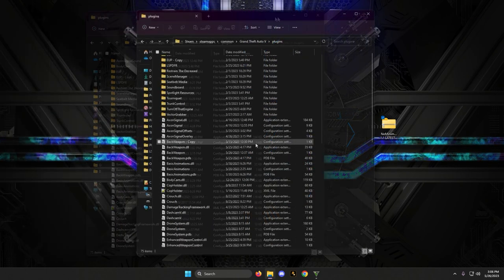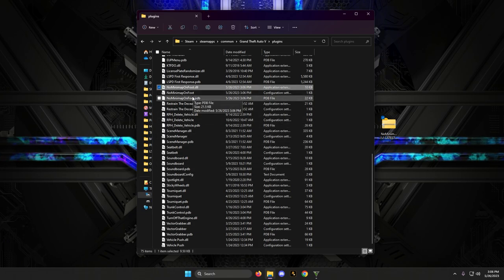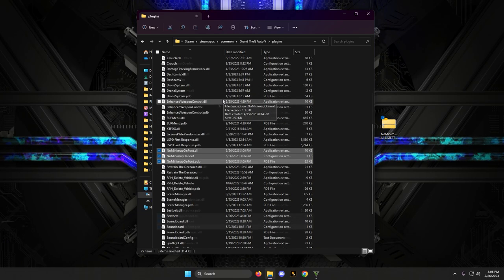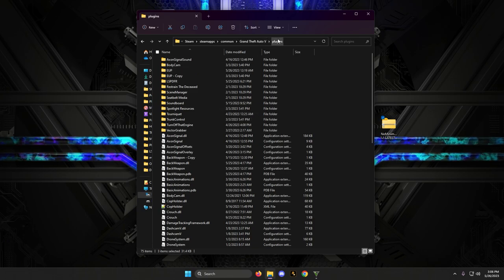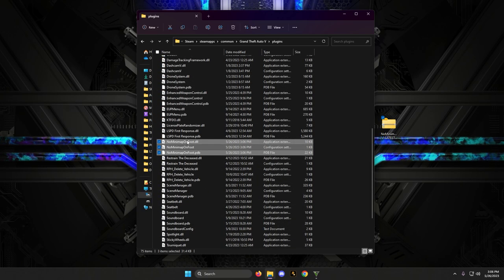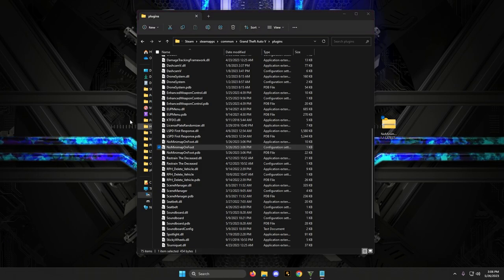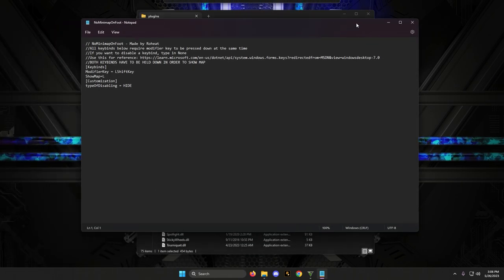If you go to your plugins folder — I've got a lot of plugins — go down to the No Minimap on Foot, which is right here. You're going to see three files that were just installed into your plugins folder. Don't confuse this with your LSPD:FR folder, which is also in here — that's where all your callouts go. The mod files are right here.